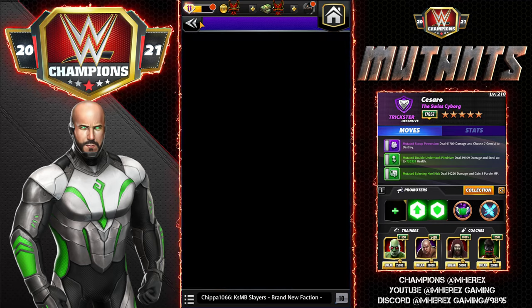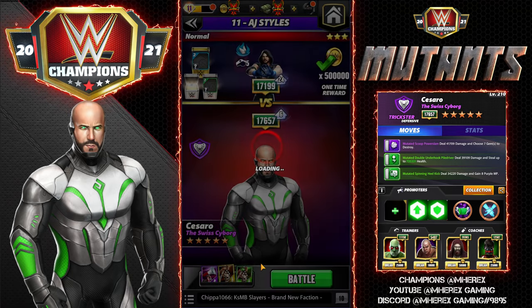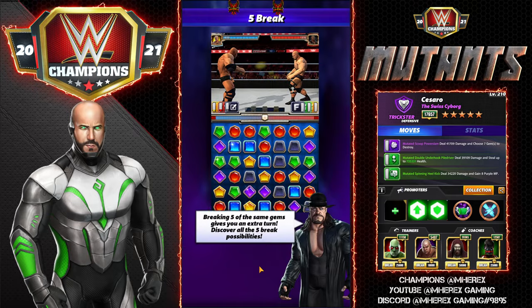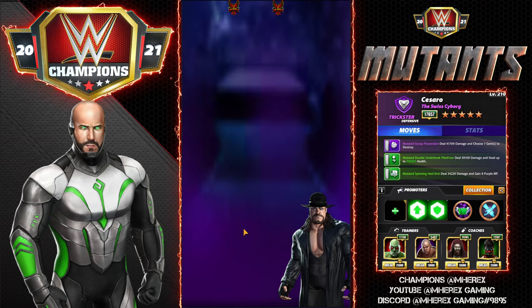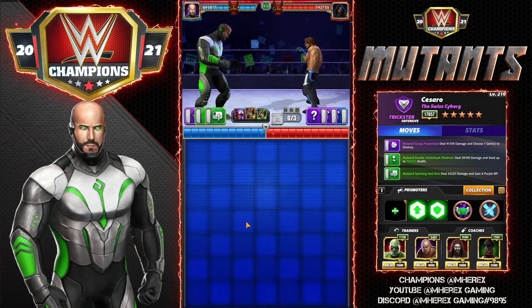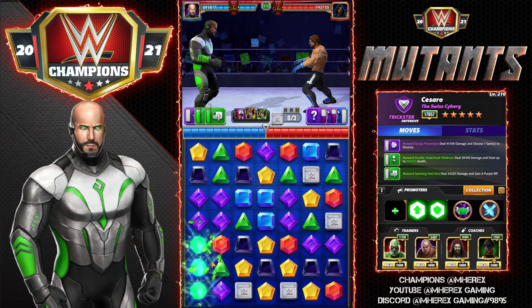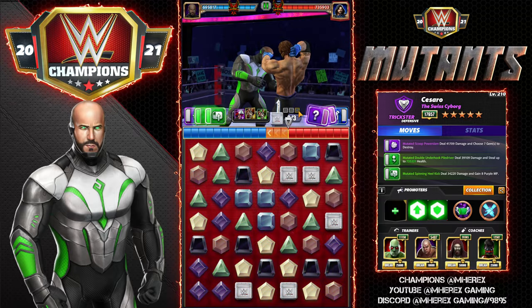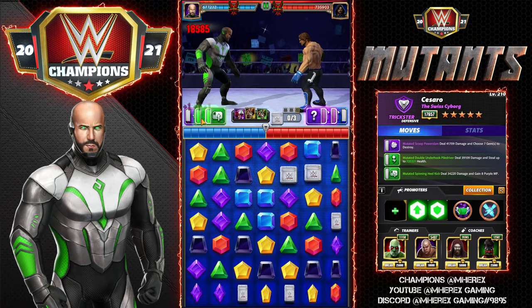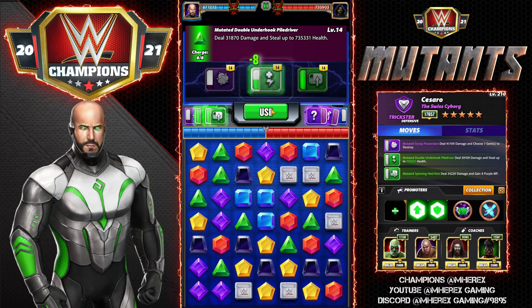Let's get on the road. I'm starting against AJ — he's strapped, I am not, and I have zero tour perks, so no extra starting MP, nothing. I need a green match to do anything. I have it on turn one, which is perfect. AJ has 740,000 health because he's strapped — more than we do — and we're gonna steal pretty much all of it right here and the match is going to be over.